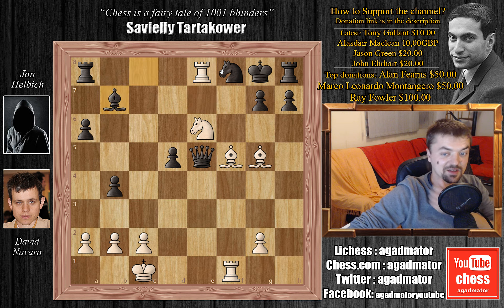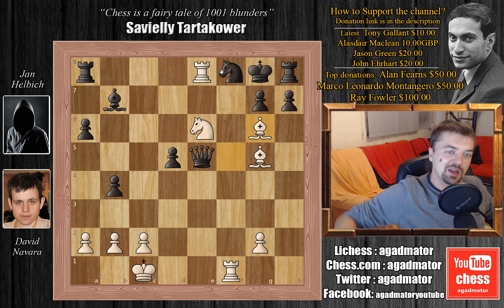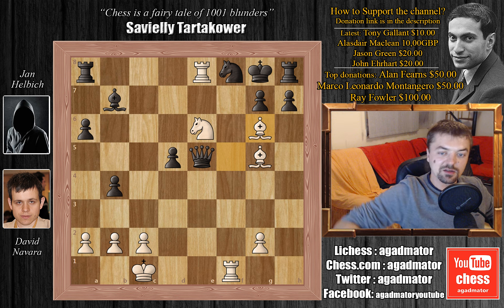So Helbig played bishop to b7 here, and Navara finds a deadly move — quite a move. He plays bishop to g6, and with this move he's threatening rook captures on f8 with checkmate and also bishop to f7 with checkmate. There really isn't a way to stop both of these threats.